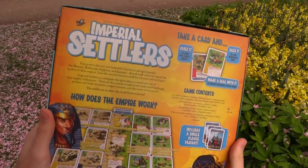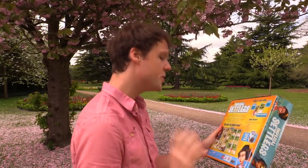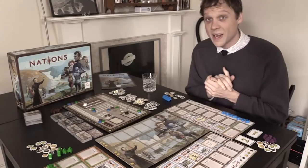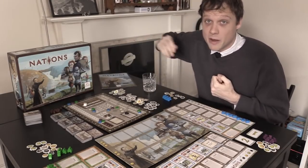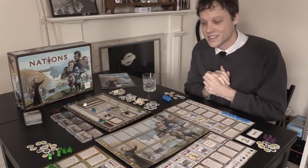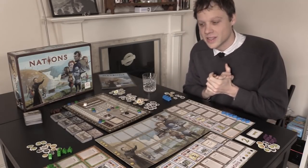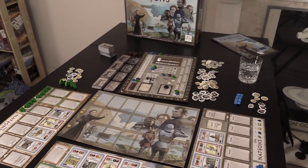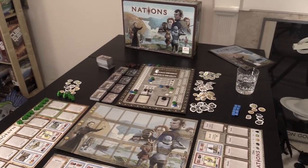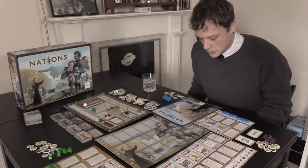Every card, every board, every token is covered in painstaking, absolutely beautiful, cute little art. And the cover has this rather lovely illustration of Marie Curie. She's everywhere you look really — on the main board, on all of the decks of cards, the box, and the manual.